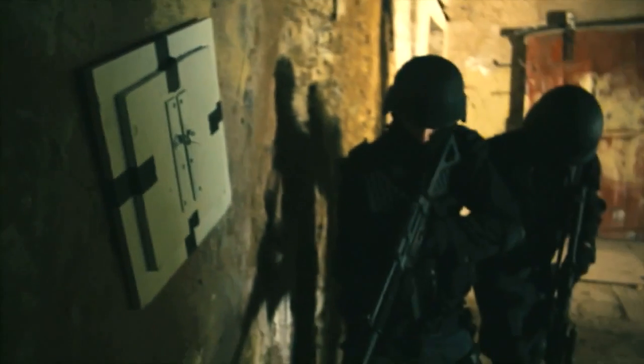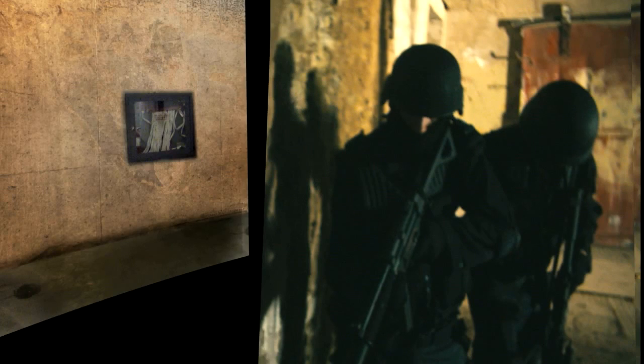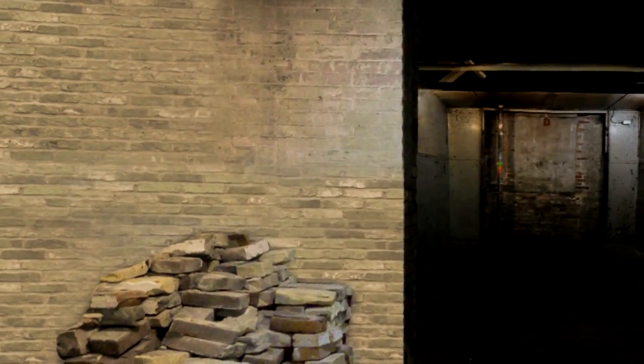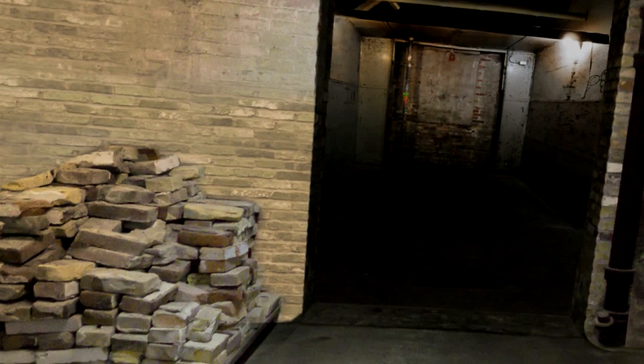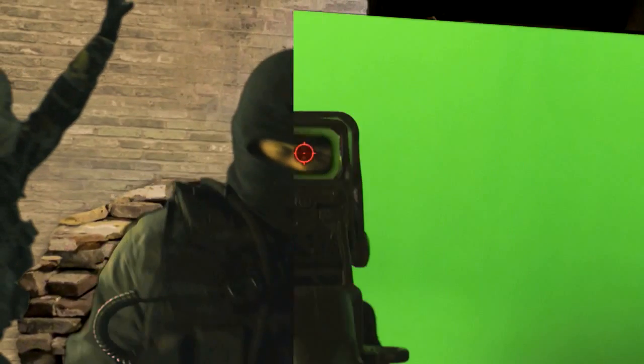Basically we started off with the clean footage. This is straight uncomposited from the shoot. I had to create a room on the other side of this wall which didn't actually exist. So I made something called a matte painting — a 2D image taken from photographs mapped onto a plane in 3D. These photos were actually taken from the basement of the office we work at. It worked pretty well. Then we stuck in the actors filmed on green screen on a separate plate. Also the gun was on a green screen plate, just to make it easier and get that perfect headshot.